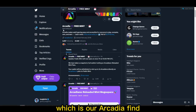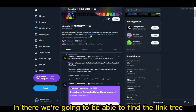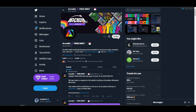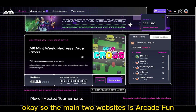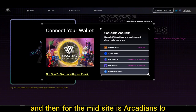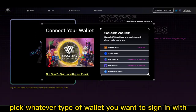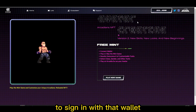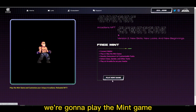Our first reference point is going to be the Twitter, which is Arcadia underscore fun, and there we're going to be able to find the link tree and the main website, which is everything we'll need for the next steps. The main two websites are arcadia.fun for playing all the games, and arcadians.io for the mint site, where you log in with your wallet on the top right, pick whatever wallet type you want, sign a transaction to sign in — it won't take gas — and then we play the mint game.